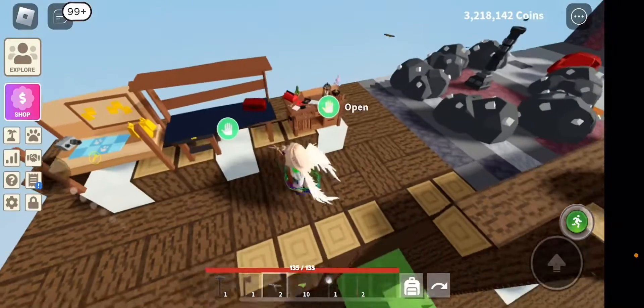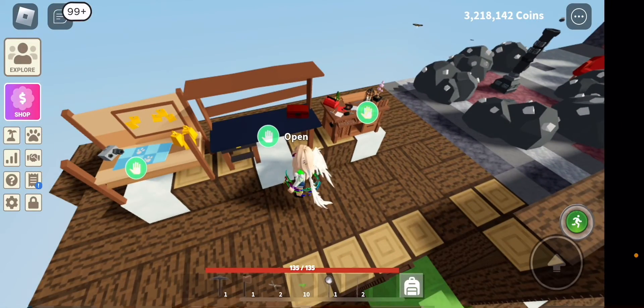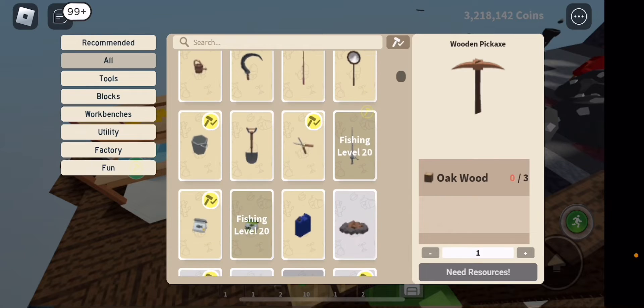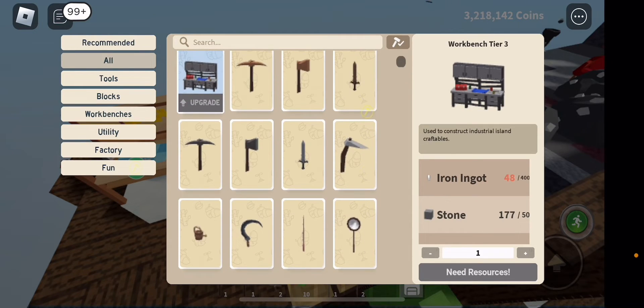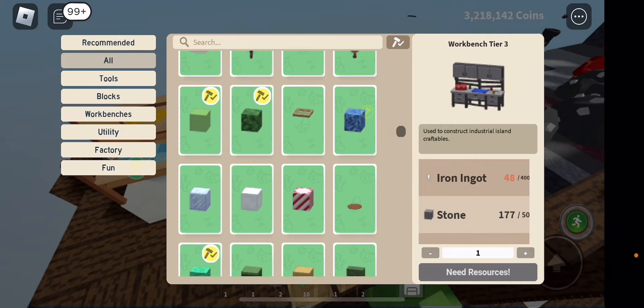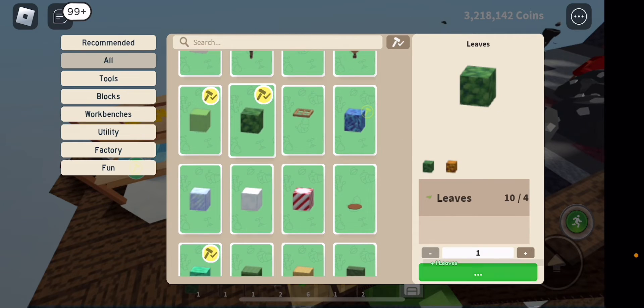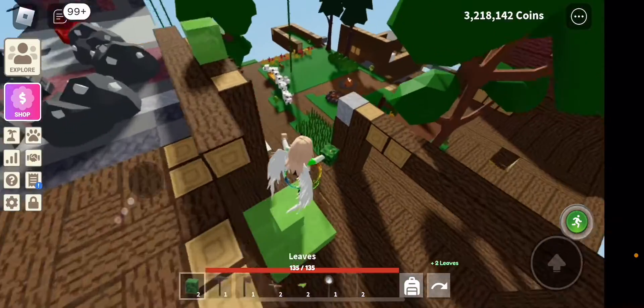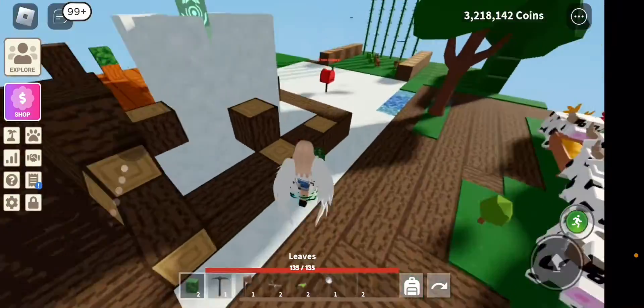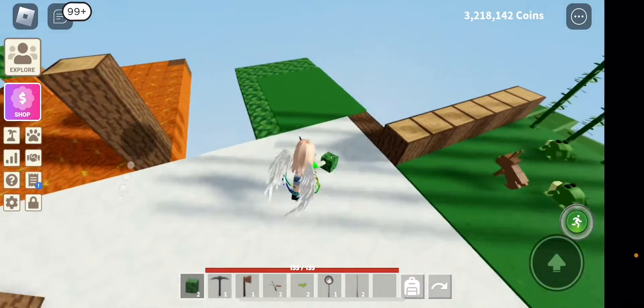Now that you have leaves, if you have tier 2 or up, you can actually turn them into leaf blocks right here. I'm working on something in my island.